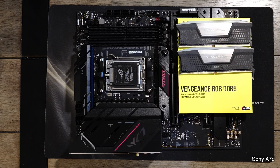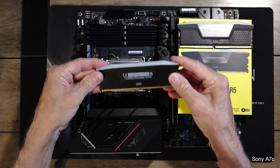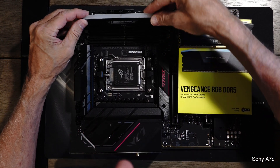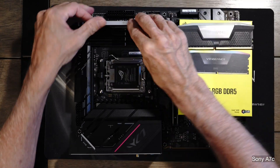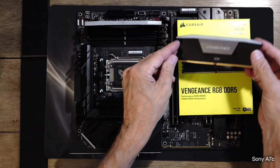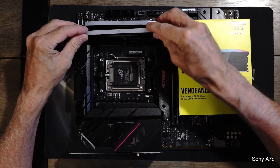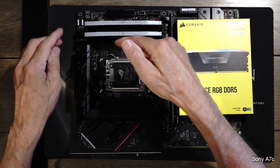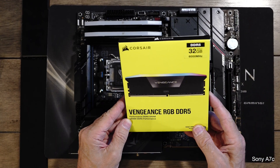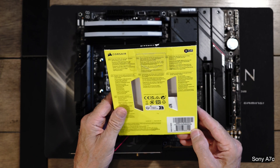So here's the DDR5 Vengeance. You turn them over and make them fit. I'll put it in this slot, same thing with this one. Since I only have two sticks, you want them in the two correct slots. There you go. And I think the CAS on here is 36.